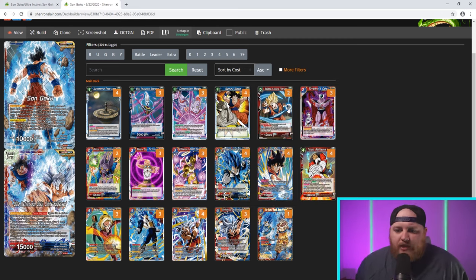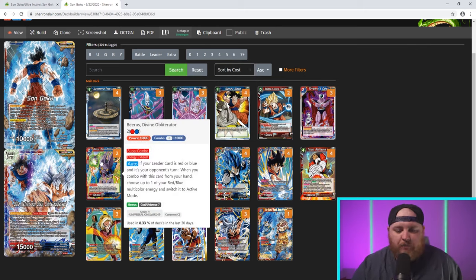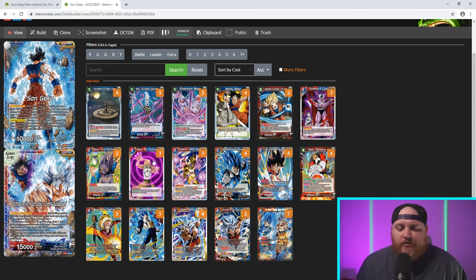For super combos, we're running a two-two split. The Backbone of Universe 7 Sun Goku: if your life is at five or less you can draw a card, plus 10k power. And two Beerus Divine Obliterator — in my personal opinion, probably the best super combo in the game right now. Auto on your opponent's turn: whenever you combo with this card, choose one of your red-blue multicolor energy and switch it to active mode. Because of Invoker, we only need one red or blue energy untapped — this is incredibly powerful. You combo out of damage and now have access to all your extra cards. I've tried running four Beerus but missed the draw from the normal super combo, so the two-two split feels right.